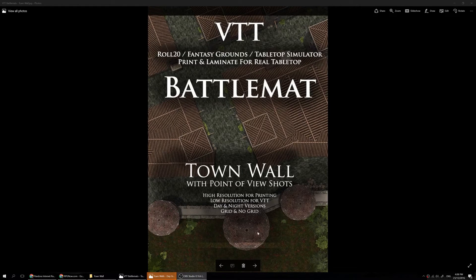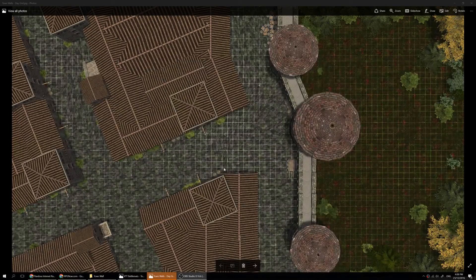Hey, DM Philosopher here — fitting the name. I'm just going to go over my latest pack, which is the Town Wall. This is the complementary pack to the Town Attack pack, so this is the town and its wall before the attack. Let's have a look at what these maps look like.